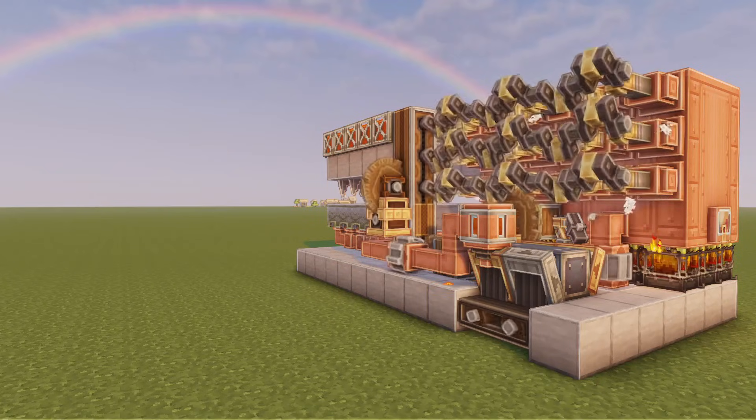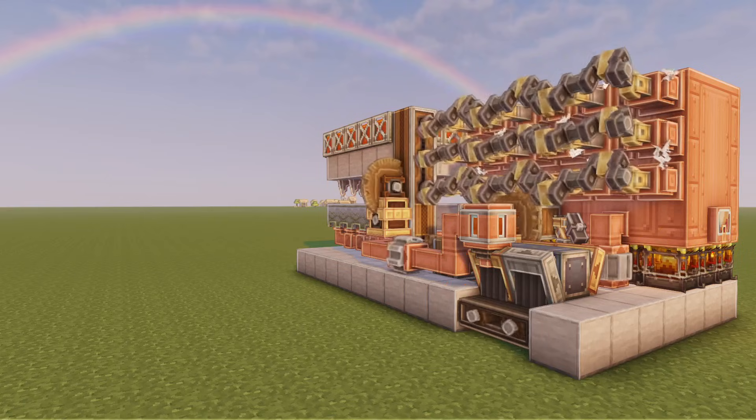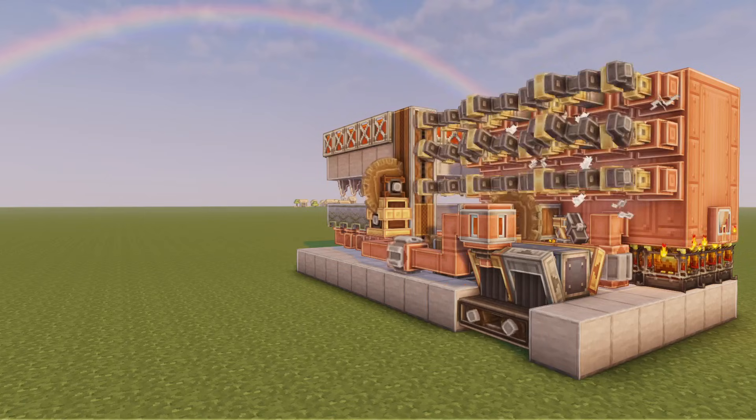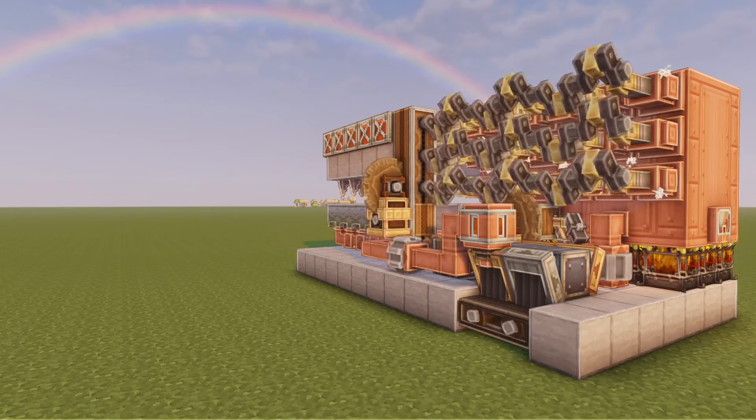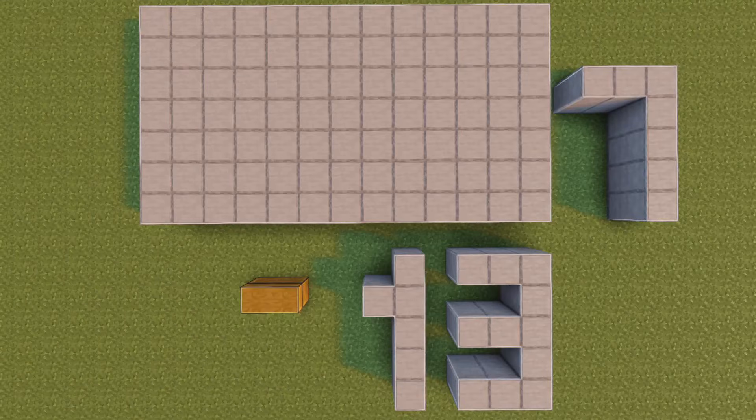In today's video, I'll be showing you how to build this power generator that makes 300,000 stress units with the Create mod. So without further ado, let's get to building. For this build, we'll need a 13 by 7 block foundation.